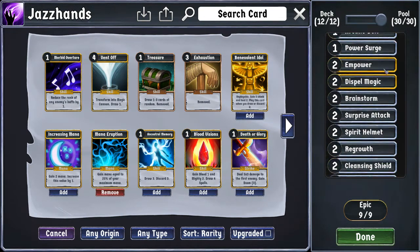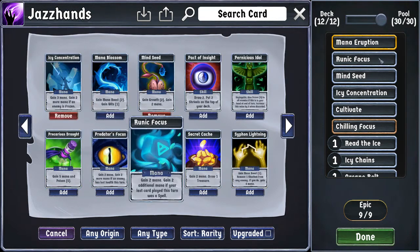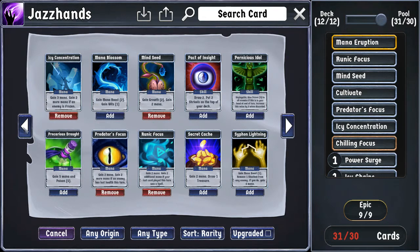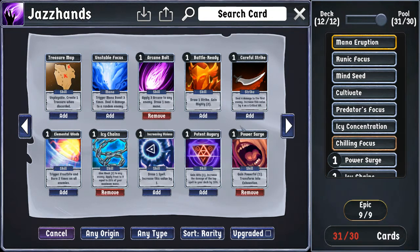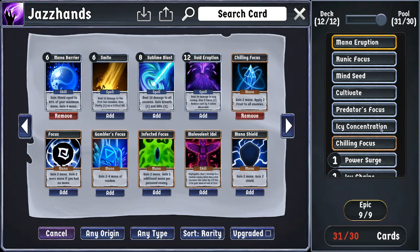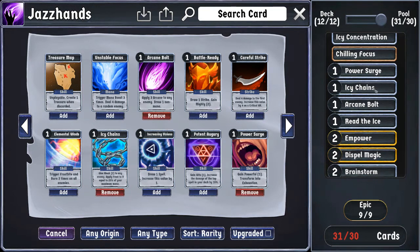Looking at the card pool, we didn't see Madden or Eruption. We wished we had — that would have been very good for us. We saw Runic Focus offered as an option, but it only showed up in places where we were offered other things we wanted more. I think I do want at least one more mana card in the pool. Predator's Focus is fairly easy to trigger and gives us that extra two mana, so I think that's our card there. I'm happy with Cultivate, Mind Seed, Runic Focus, Icy Concentration, and Chilling Focus. Power Surge did good work, even if we were obviously doing some serious shenanigans with it. Thanks to just how much getting that extra Powerful helps with all the stuff we're doing. Icy Chains likewise — the fact that it's only one mana helps a lot. Applying Weak didn't matter that much in that last fight, but the fact that it was applying often very large amounts of Frost was relevant.